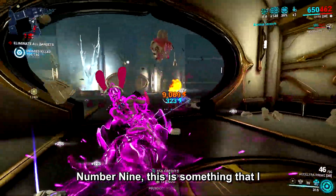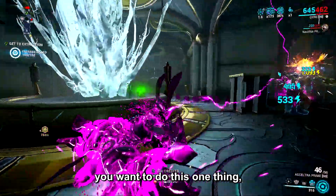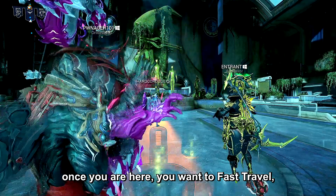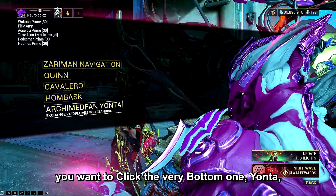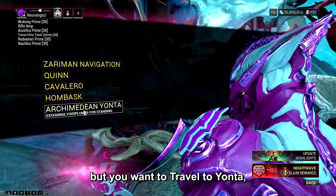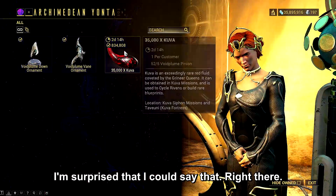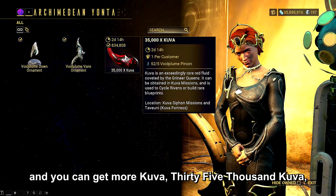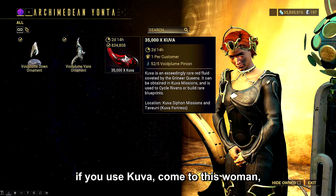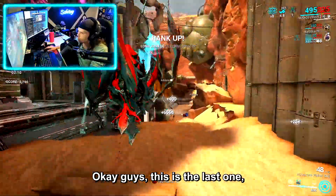Number nine: this is something I personally don't do, but if you need kuva and you like to roll Rivens, do this every week. Go over to Zariman and go into the Chrysalis — it doesn't matter which one. Once you're there, fast travel to Yonta. From there, browse Archimedean Supplies. Every single week this resets and you can get more kuva — 35,000 kuva. If you use kuva, come to this vendor and trade in your Pathos Clamps. Make sure you have five.